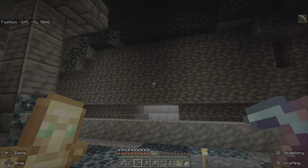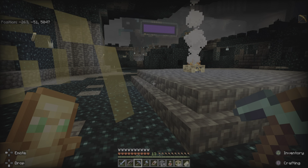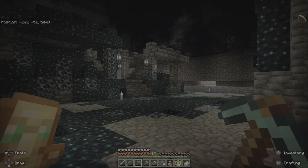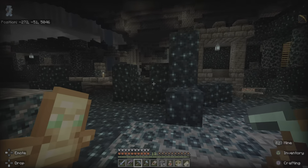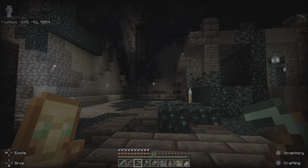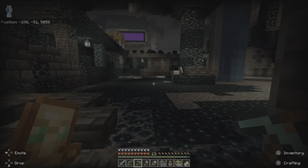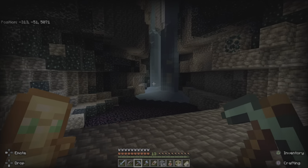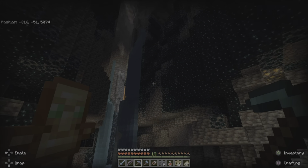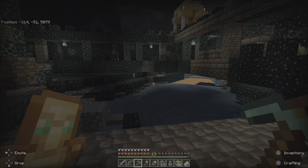Right here is where the giant gold farm is going to go — it goes all the way up to Y-level zero, so we're going up 50 layers. Over at the other end I've got to be careful because there's still lava in the floor. I think the tree farm is going to go right over in that corner. I still have a few more sensors to break, and we've got to put a wall up here so mobs can't get in.